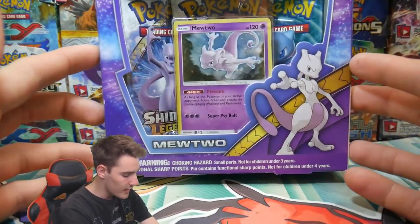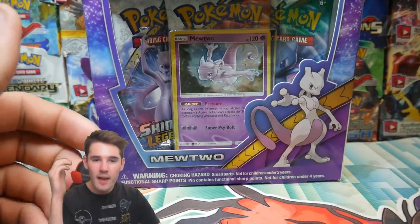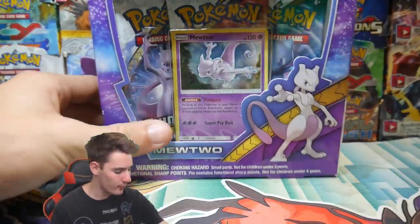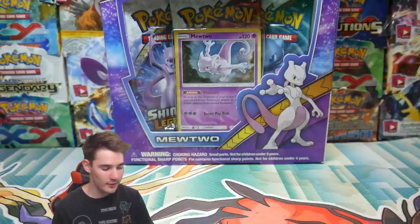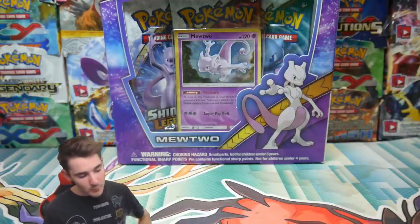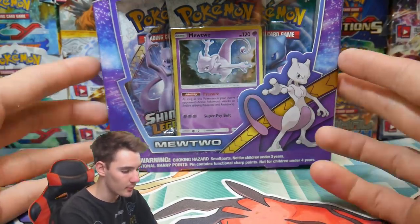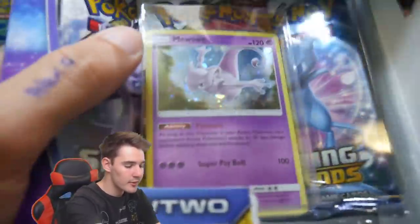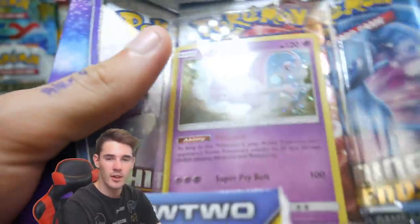let's get into the Shining Legends pin collection. I've already pulled the most expensive card in the set — the Zoroark Hyper Rare — out of my second box ever opened, so like six packs in. I want to pull a shiny card. This is my second Mewtwo box. It cost $30 Australian.